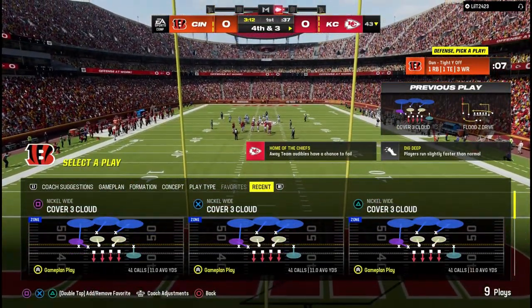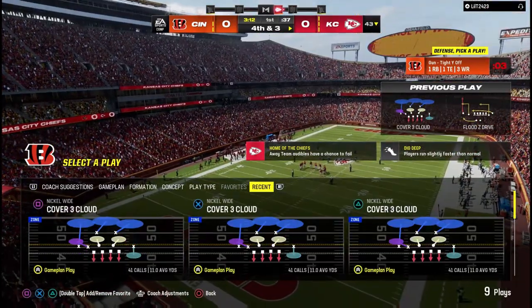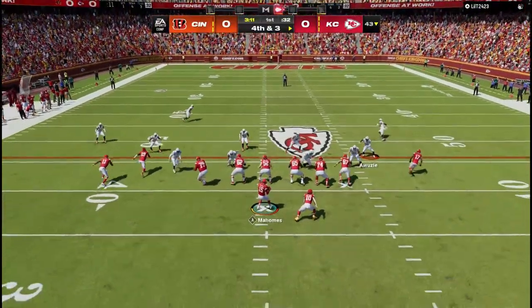Now you're going to see me use Cover Three Cloud in real game action. It's out of the Nickel Wide formation, and you're going to see how I bring the guy that's in the hard flat over. I really don't have to bring the safety over because he's already down.